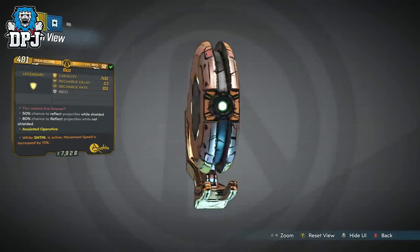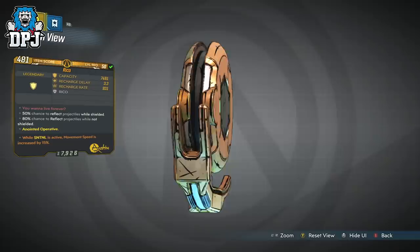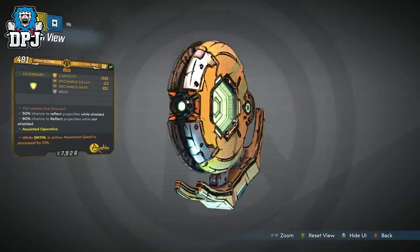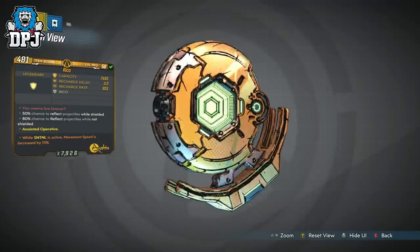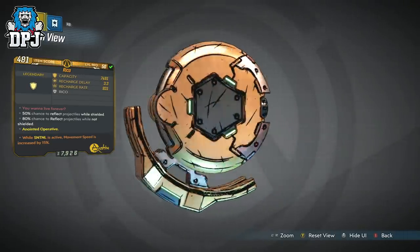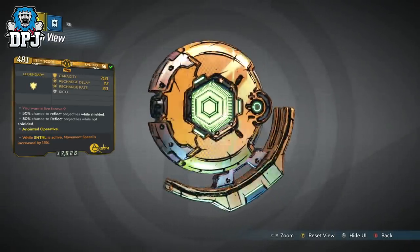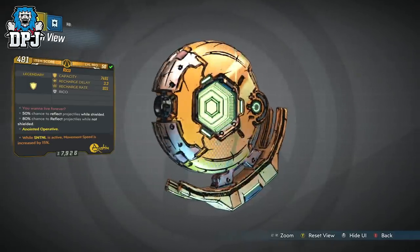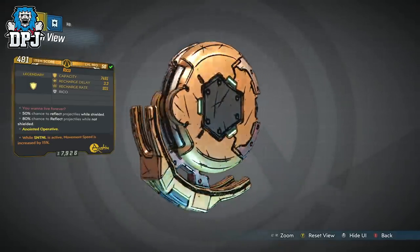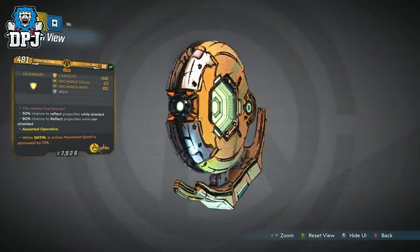50% chance to reflect projectiles while shielded, 80% chance to reflect projectiles while not shielded. This one is anointed to Zane — perfect for my current setup. 'You Wanna Live Forever?' is a reference to Starship Troopers — the main character Rico says 'Come on you apes, you want to live forever?' So that alone makes this an amazing shield.